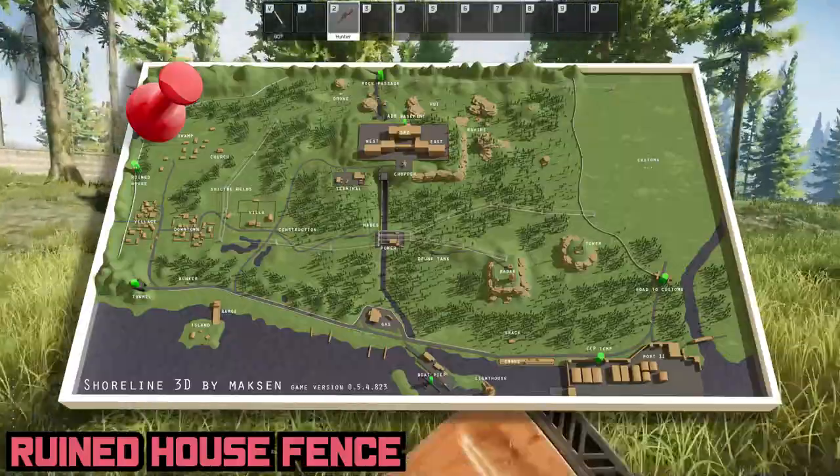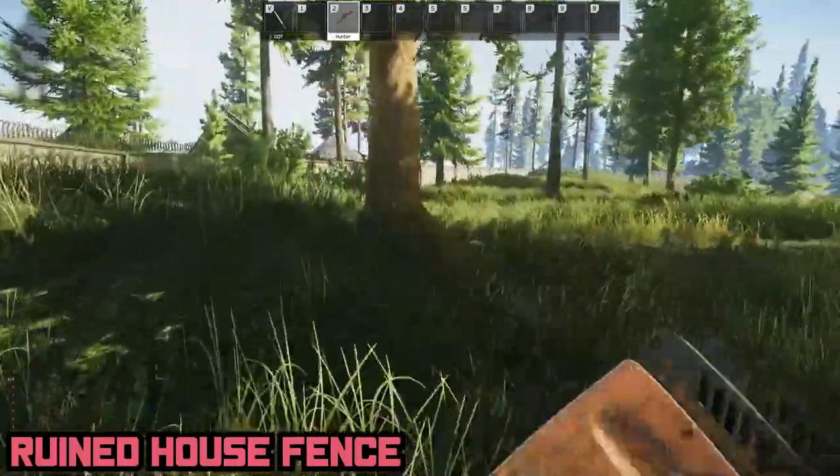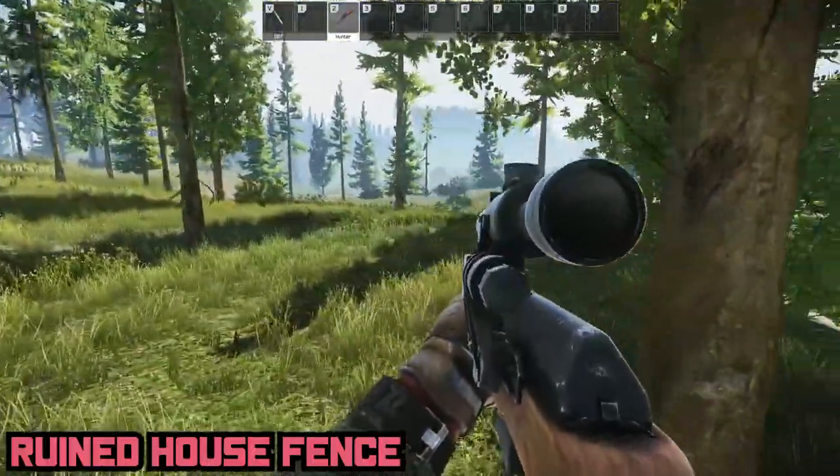Slightly north of the town and right on the other side of the western map, there is Ruined House Fence, found by searching for a beaten down house right outside of the map.